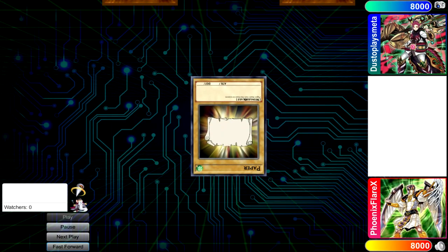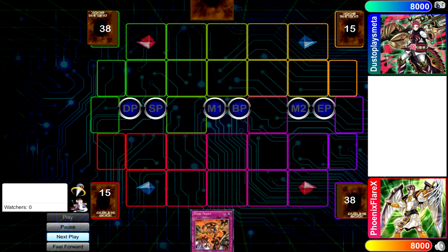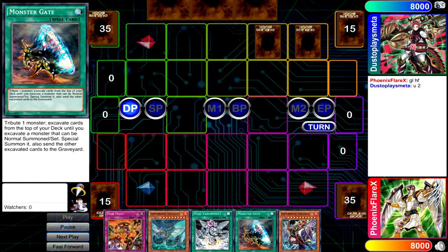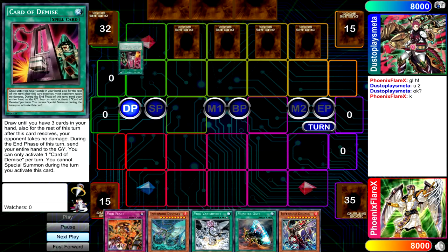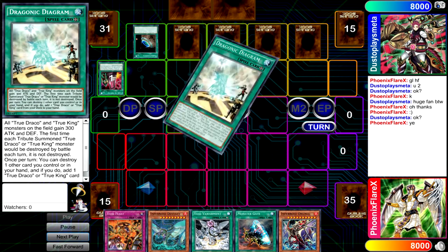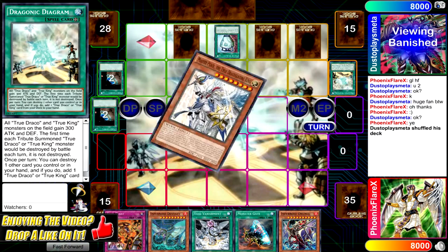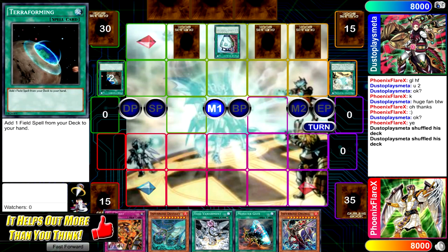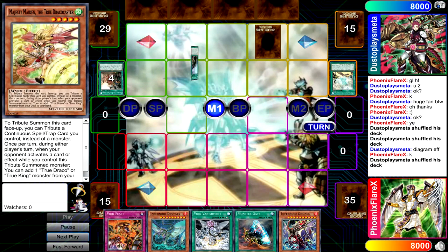Alright, so going into the first game, I lose Rock Paper Scissors, which is honestly perfectly fine. I'm playing a deck that can go first or go second, especially with Void Imagination and stuff like that. My opening hand is not that amazing, to say the least. It's got Void Feast and Void Vanishment in it, which depending on the matchup I could potentially Void Vanishment for a second Void Feast. But I'm playing against True Draco. So my opponent starts with four sets, flips Catered Demise, and then basically everything is at least seemingly downhill from here.